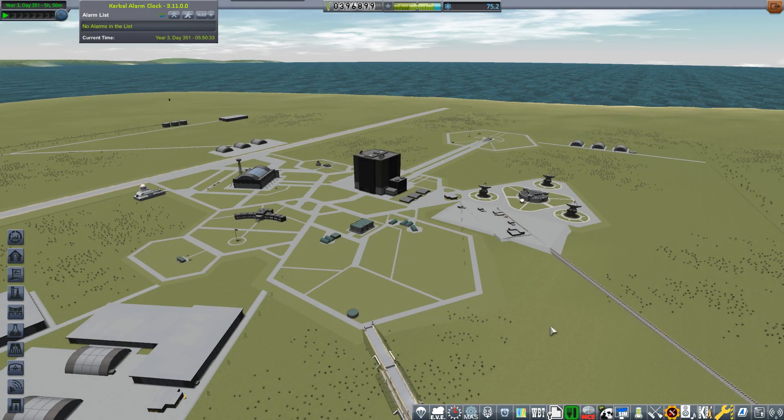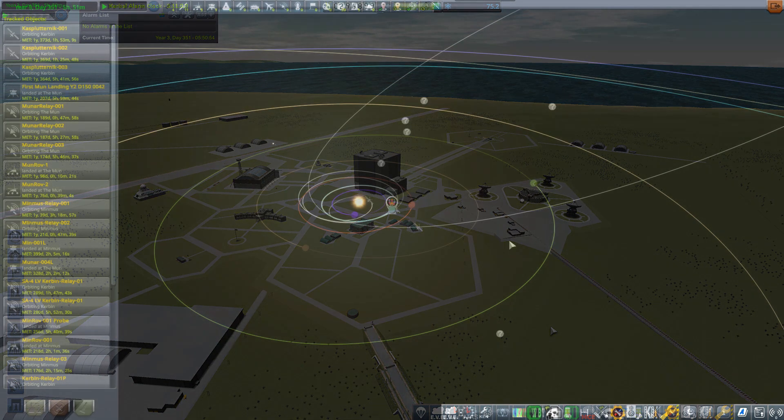Welcome back to Kerbal Space Program, the hardest career series. Today's episode we're going to be checking in on Rouge One and Rouge Two, primarily taking a look at Explorers One, Two, Three and Four, and heading to the tracking station to check for any signs of the yet spacecraft.